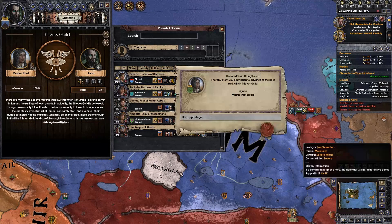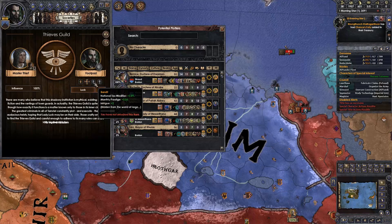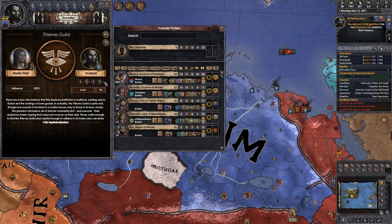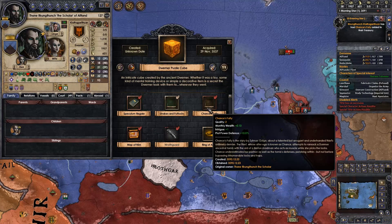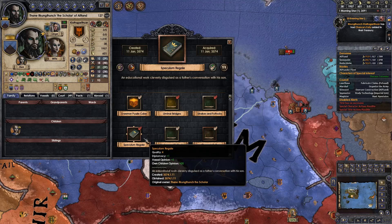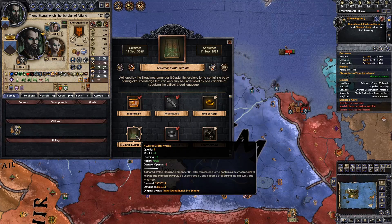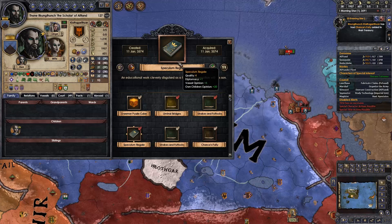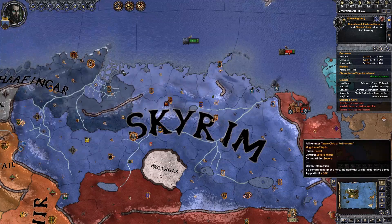We're getting our national tax modifier up, getting a bit more intrigue. Intrigue is what affects your ability to steal things. If we get up to Mastermind, or at least Bandit — which also gives intrigue plus two — that's a 10% additional national tax modifier, 15% is massive. We've had 'Chance's Folly' added to our treasure — it's a book that gives intrigue. That's actually pretty good. We want diplomacy so more people are likely to join our plot. We'll increase diplomacy, which in turn will obviously increase our vassal opinion.